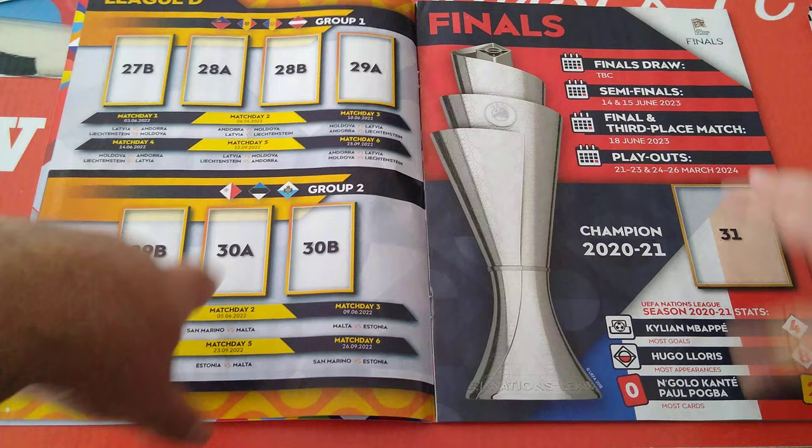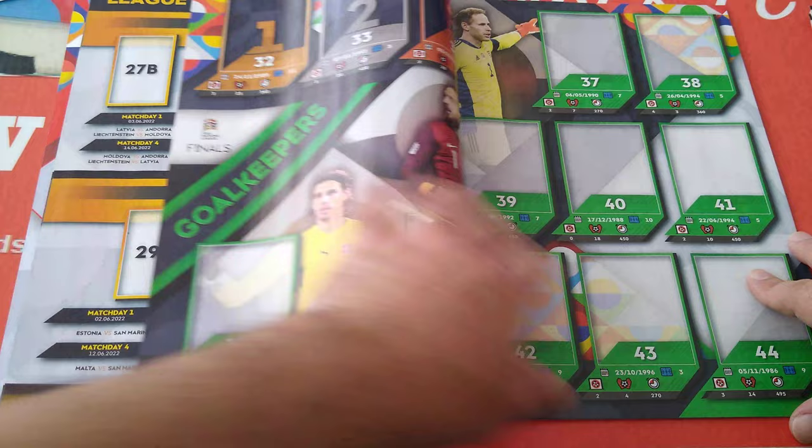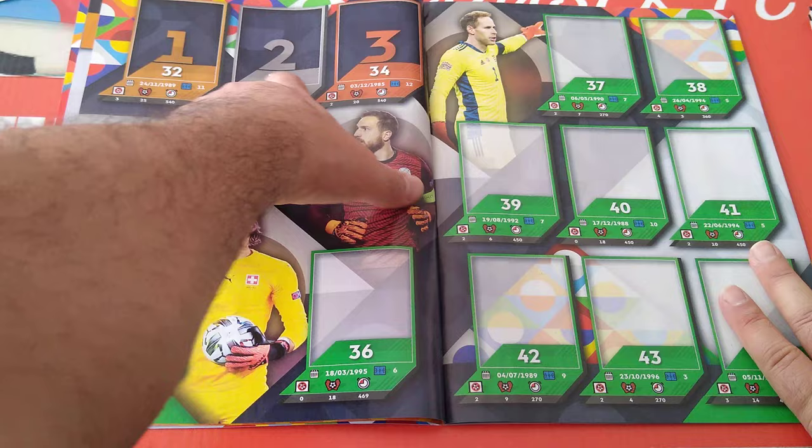The finals section, final draw, gives you champions 2021. We're going to put the France sticker in there. There are dates, of course. And here they've divided things up - goalkeepers with bronze, silver, and gold categories, like the Olympics, for the goalkeepers.